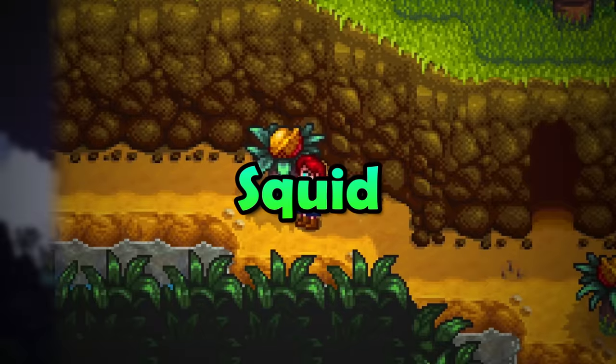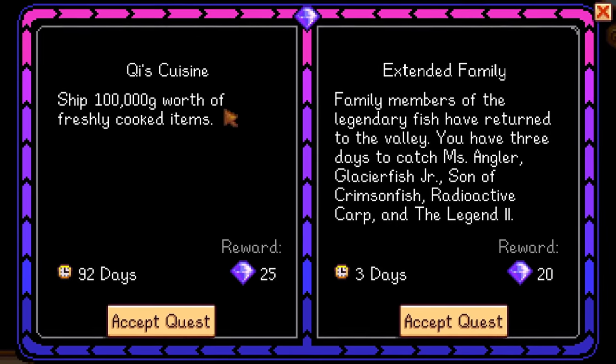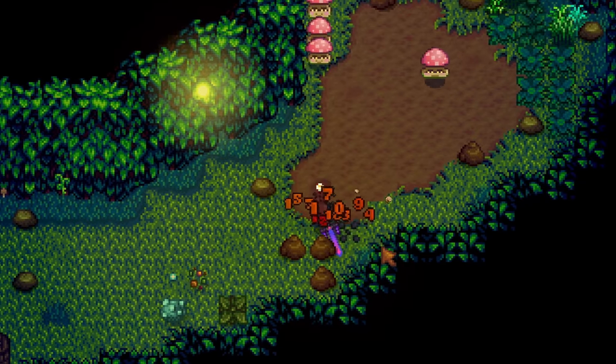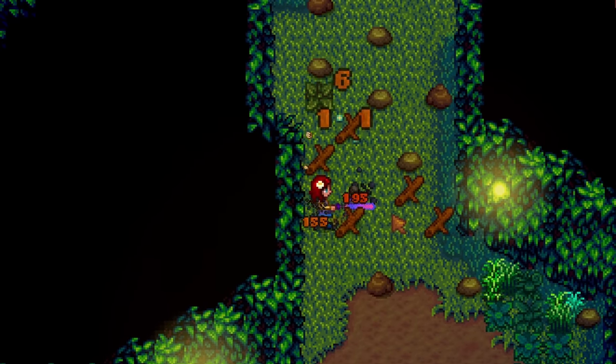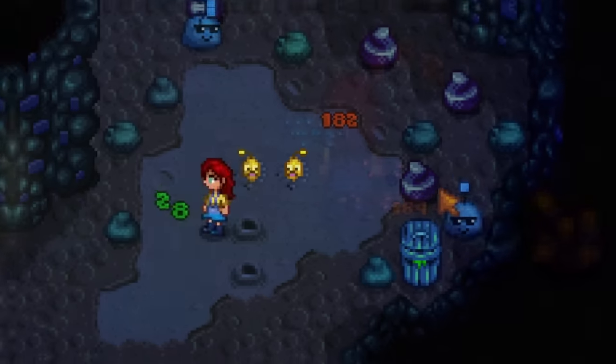After finding 100 golden walnuts, you will get to do these great key special order requests. The Danger in the Deep quest is one of my favorites. It will turn the regular mines into a more dangerous, treacherous version. It's really fun, but it's not all that difficult. Well, there is one extremely difficult aspect of this quest.